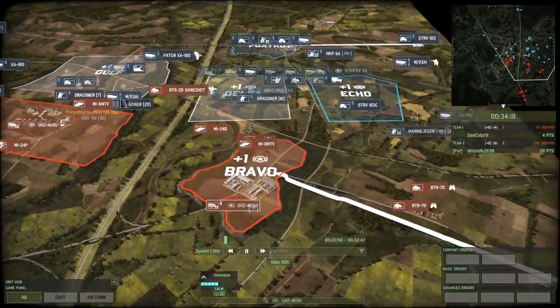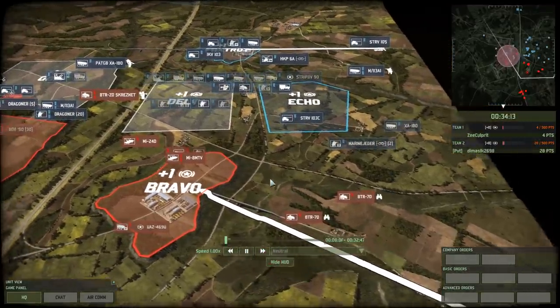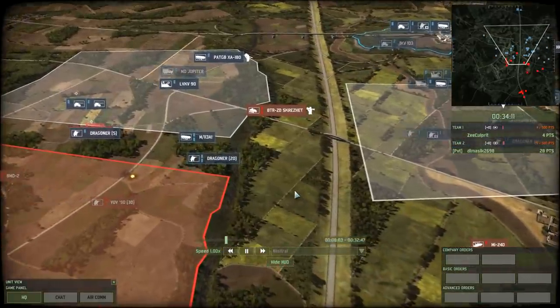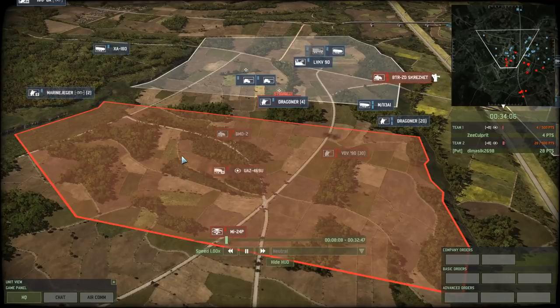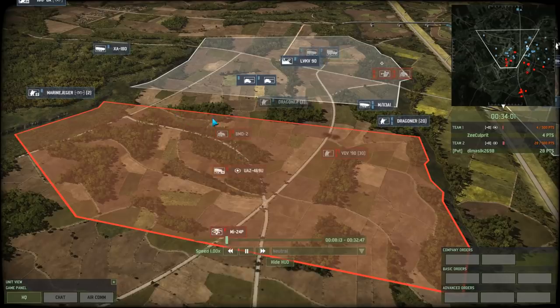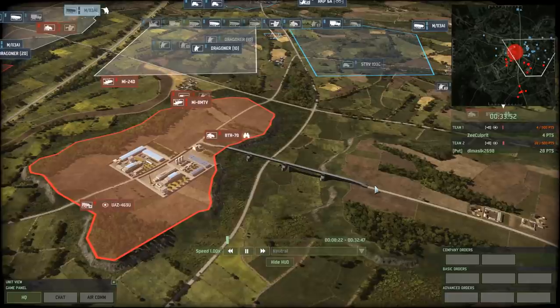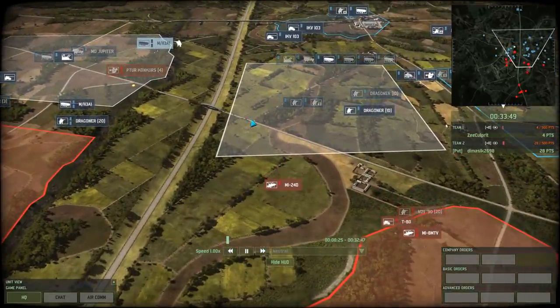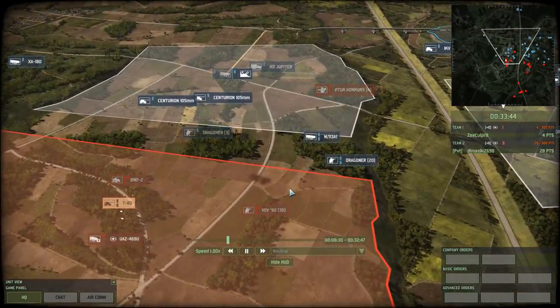But this happens all the time on this map. If you're on this side, make very sure where your units are coming from. Because if you're focused on one sector — and especially in 10v10s this can be true, where that sector is your responsibility — you just click: I need infantry here, I need a recon unit, get me another tank. And the game says sure, and brings it in from over here. As it does so, your units are getting murdered traversing this road. So be very damn careful on this map.